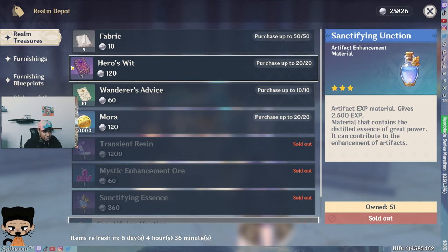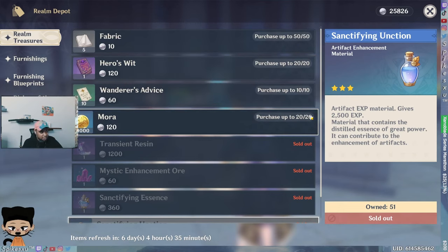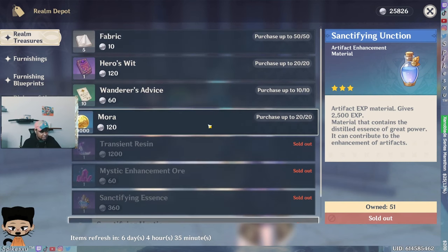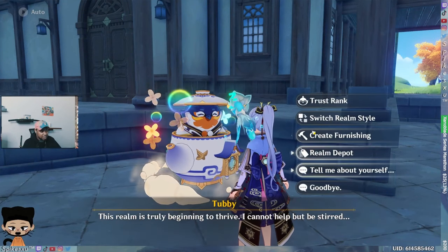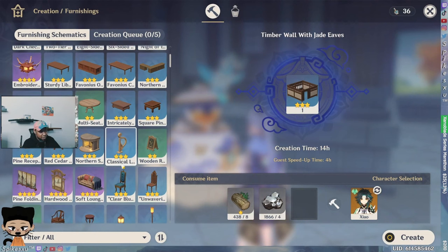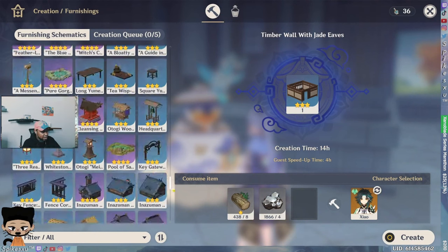Once you have your Serenitea Pot at max level, you bring in that realm currency in large amounts and you're able to buy these things every single week. It seems like a lot of effort but seriously, just go in there and craft something. Just open Create Furnishing and click on random stuff and craft it.